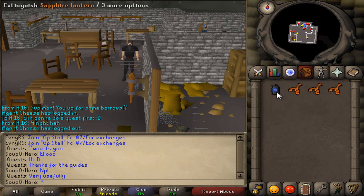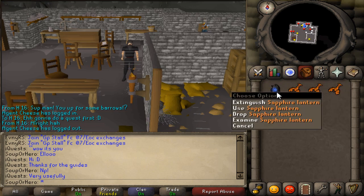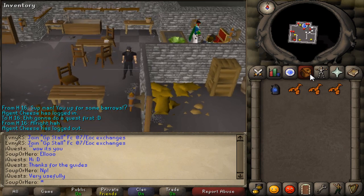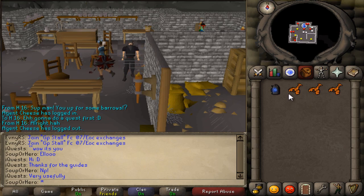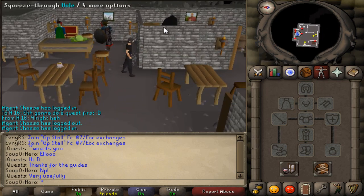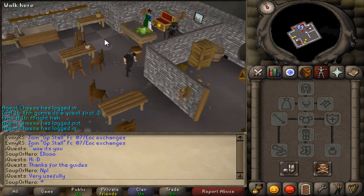Anyways, you're gonna need a light source. I highly recommend a sapphire lantern of some sort, just because it does not extinguish when you're in the caves — you'll be in the Lumbridge caves. And then just some food as well. If you guys have not done the shortcut through this hole, then you guys have to bring a pickaxe with you.